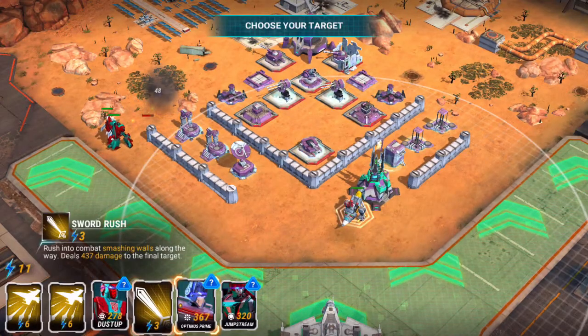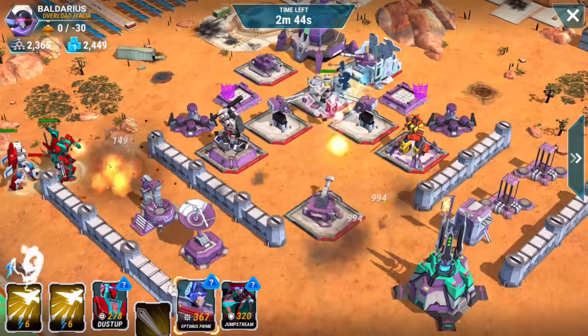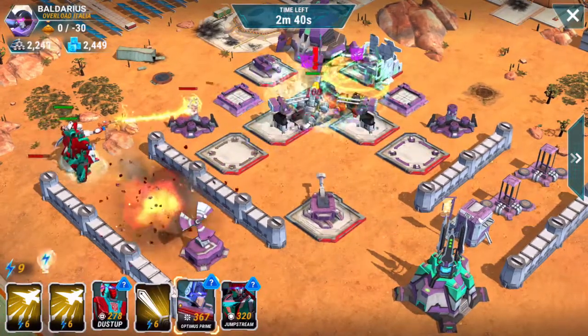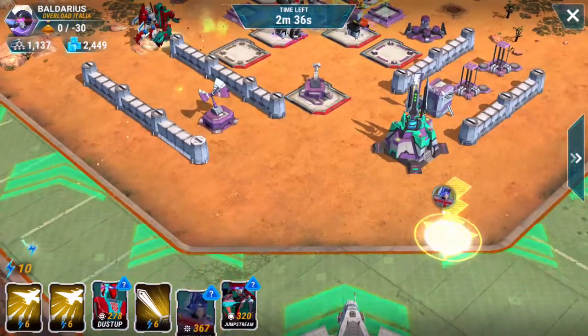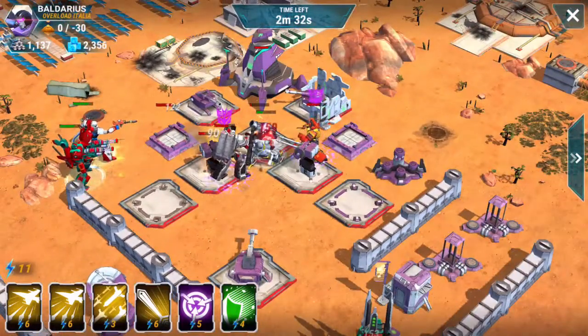And then we'll go ahead and drop Grimlock with his sword smash ability right down here in front. We'll hit that and that smashes through the walls, goes over to the mortar, a sword smash and he transforms, breathes fire, and then just completely starts to level everything.